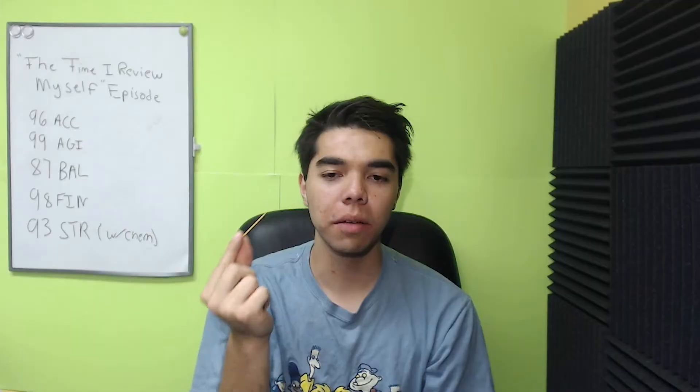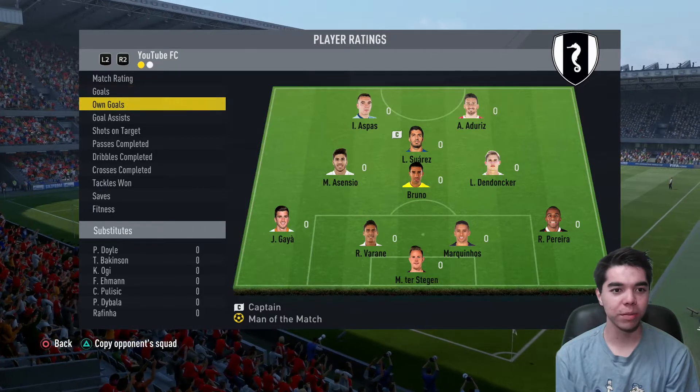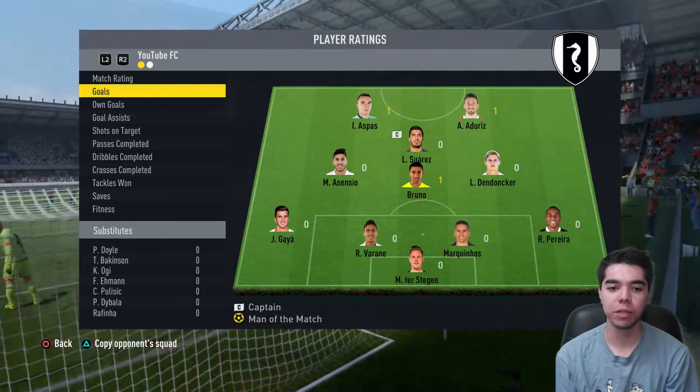Rage quit. Man of the match was actually Bruno — of course, it's always going to be Bruno. He had a goal, two assists for Suarez, one for Asensio. Goals for Aspas and Aderiz.